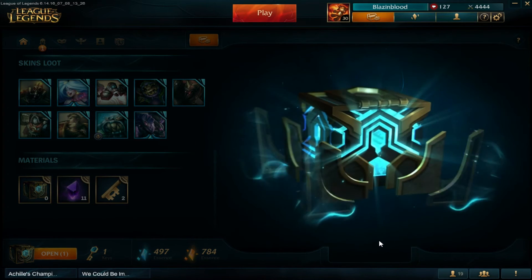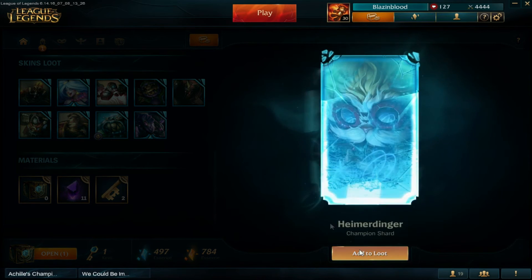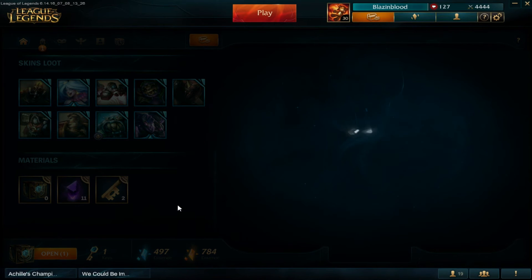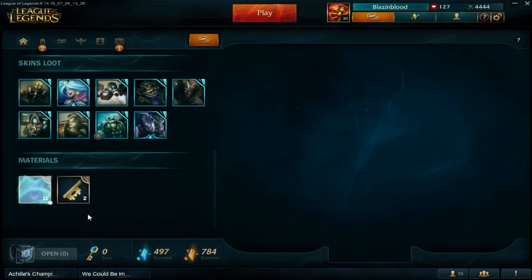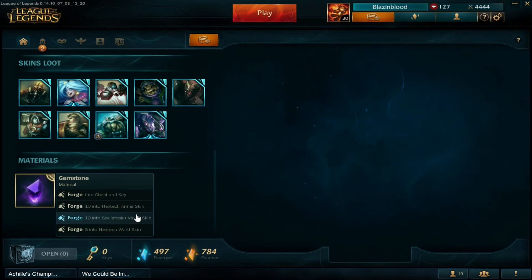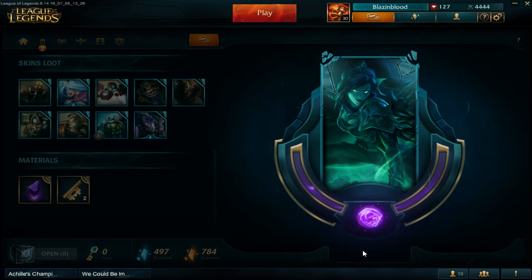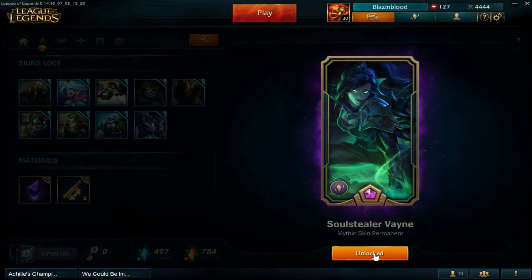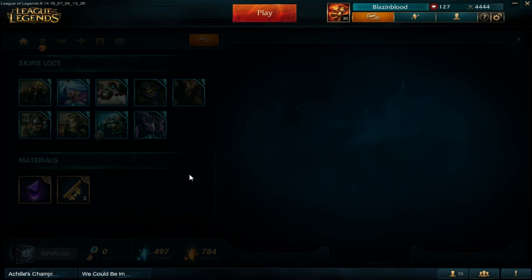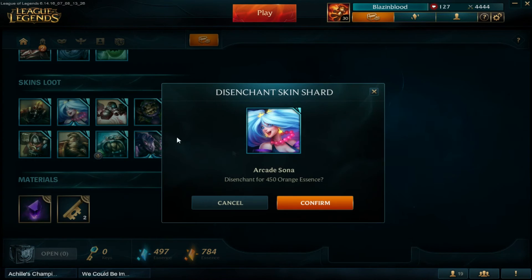No more Hextech. The ward's not worth it — oh my god, I get two gemstones? What the fuck? Okay, I'm done. This is bullshit. Should've got that gemstone last unboxing. But finally... finally! Soul Stealer Vayne. Oh boy! Getting that Soul Stealer Vayne. I'm pretty happy about that.